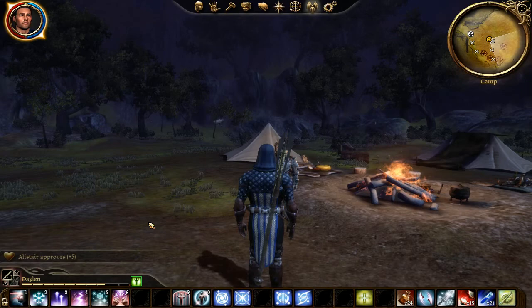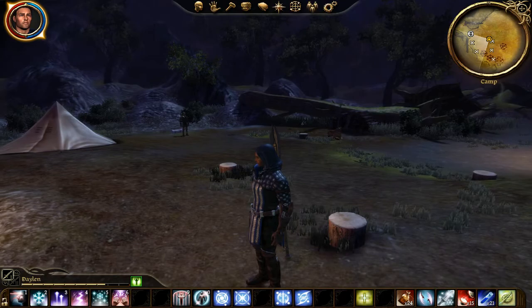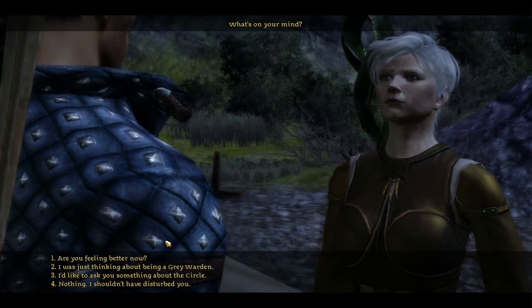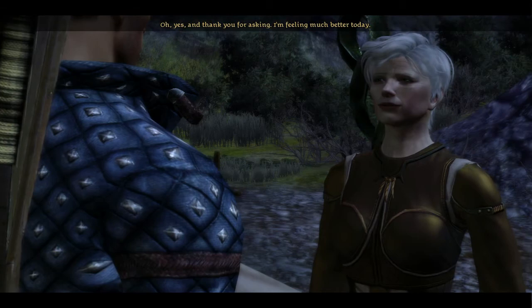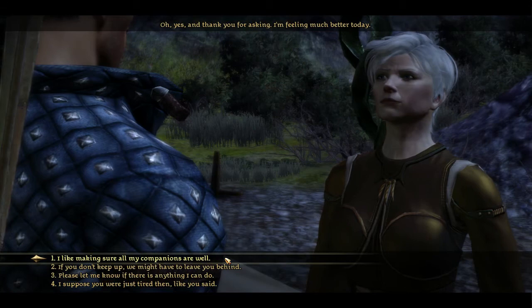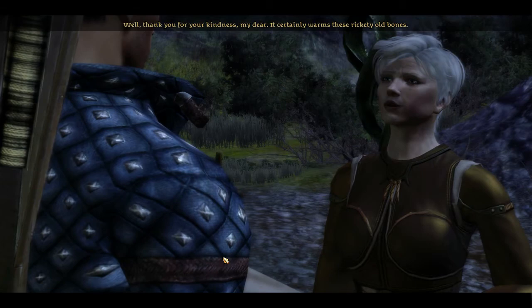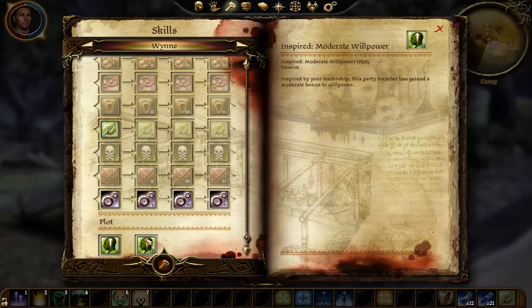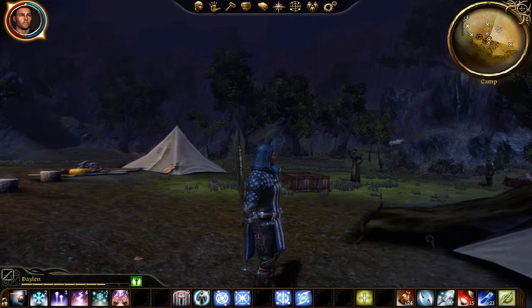Ending the Blight should make this all worthwhile. Now I've got Alistair at 69. I'm going to go have a chat with Wynne. She says she's feeling much better today. I like making sure all my companions are well. She thanks me: 'It certainly warms these rickety old bones.' She gets moderate willpower and she's already up at 50, so that's good.